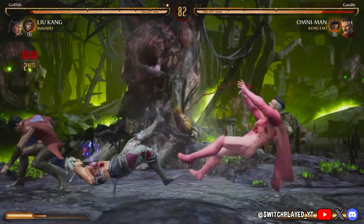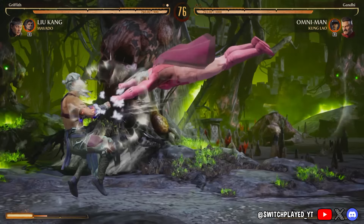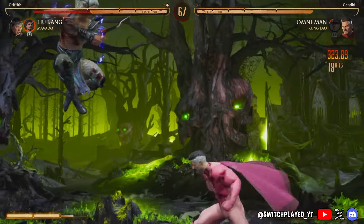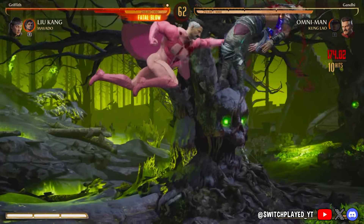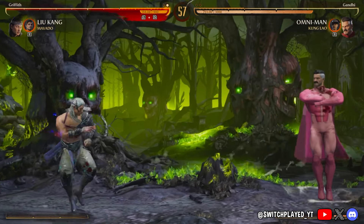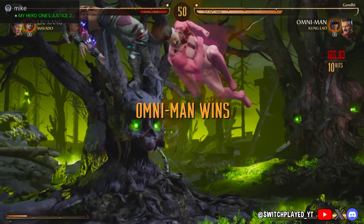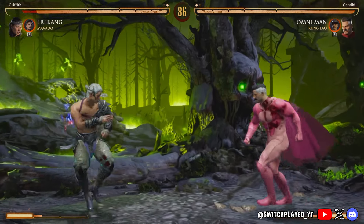One thing I don't get is why can Homelander stay in the air? At first I thought it was unlimited, because I saw people staying in the air for a really long time, but I was in practice mode and it turns out he comes down on his own after close to 10 seconds. I'm wondering though — I'm pretty sure Omni-Man is supposed to be stronger than Homelander, so why can't Omni-Man do that? My dude literally just clapped me out of existence right there.